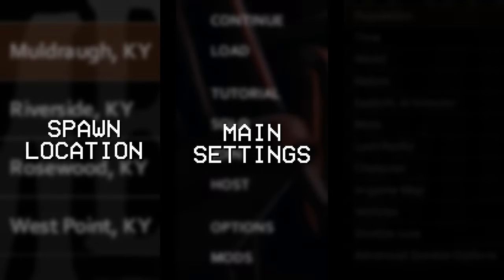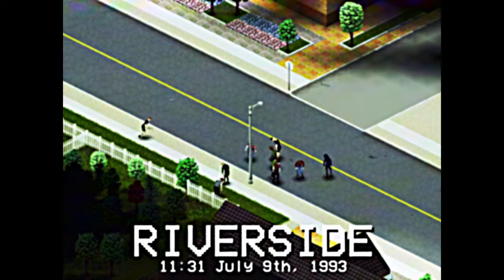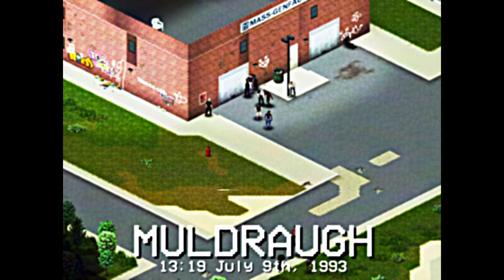The game also offers many ways to adjust the difficulty to help you get through your first week. Where you spawn has massive influence, from the relaxed Rosewood and Riverside, the moderate Muldra, or West Point.